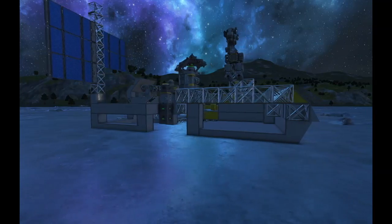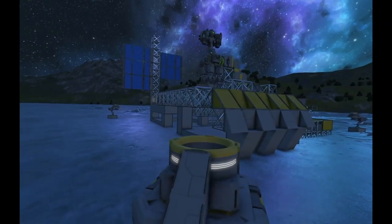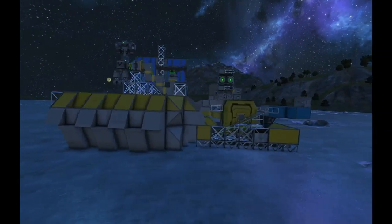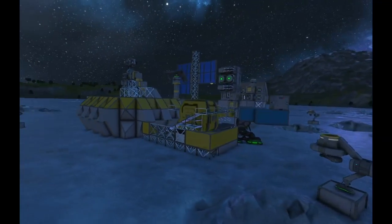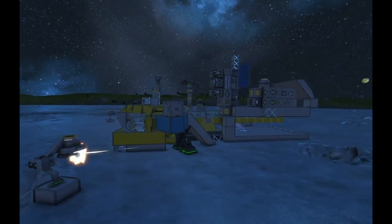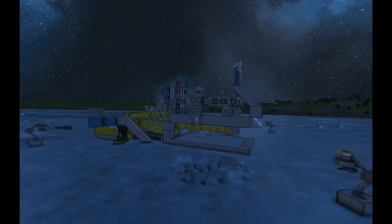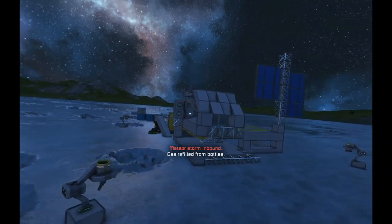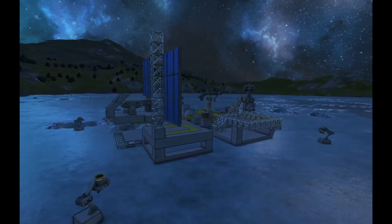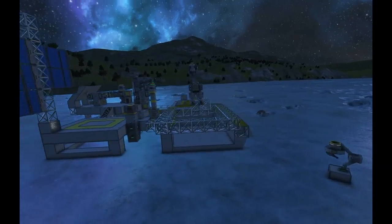Welcome back to Space Engineers with Monkey B. It's time to get some walls on all four sides of this base. We'll move this gun turret slightly further out because it's not in the right spot. We need to get walls on this side, move that piece of the old lander, and start on building a rover or a driving vehicle for a bit of fun on the ice. So that's this episode.